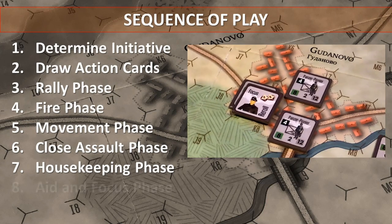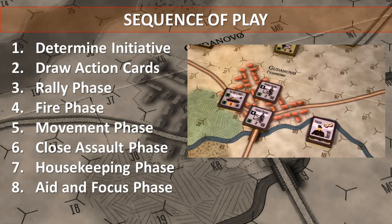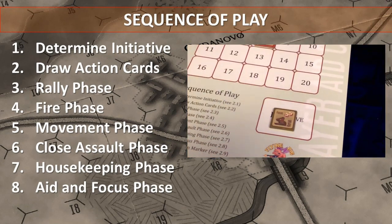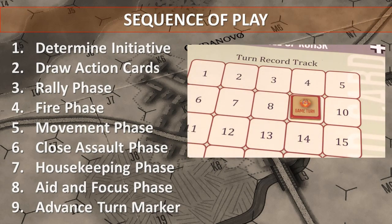In the aid and focus phase, players may place, flip, move or do nothing with the aid and focus markers provided to them in this game. And finally, in the last phase of the turn, the turn record marker is advanced one space on its track.